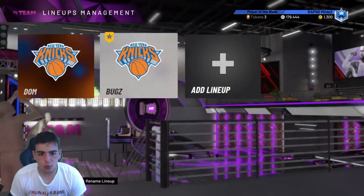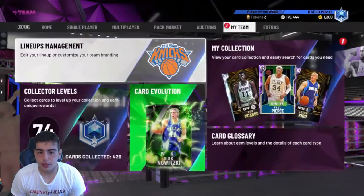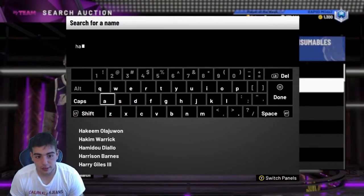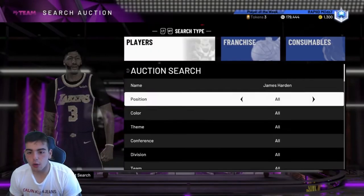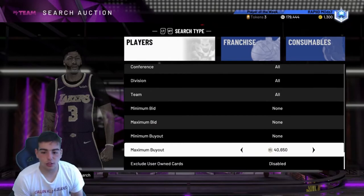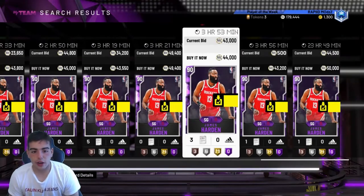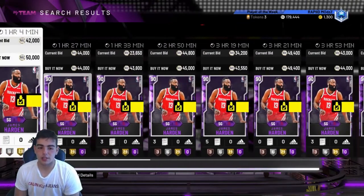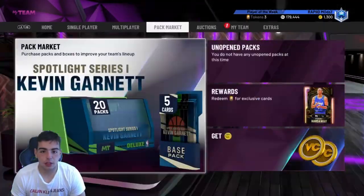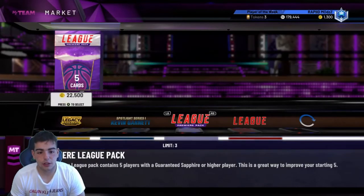So right now with the market, you kind of want to sell your Amethysts. This is probably the last time you're going to see any cards be this expensive, and I'm going to tell you why. On the weekends they don't drop content, so there's no real market crashes. But think about this — if James Harden's at 43K and they drop content, which they're probably going to drop Tuesday because that's what they usually do, what packs are expiring? Let's check.